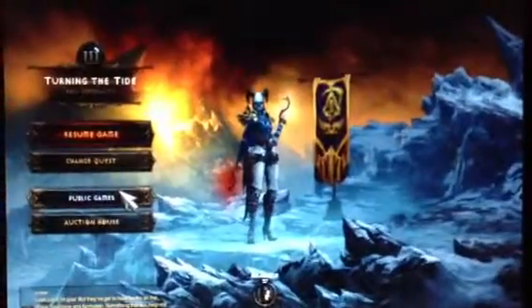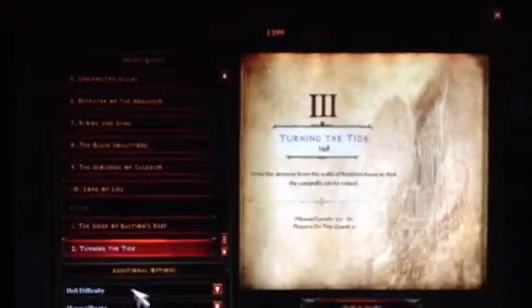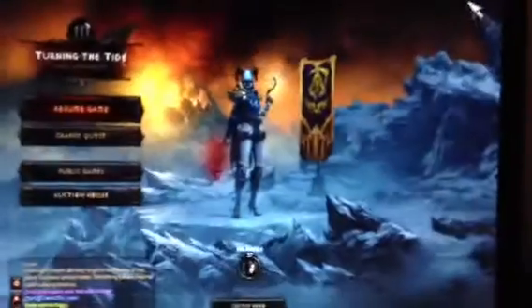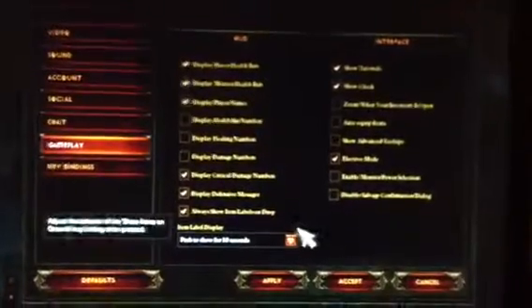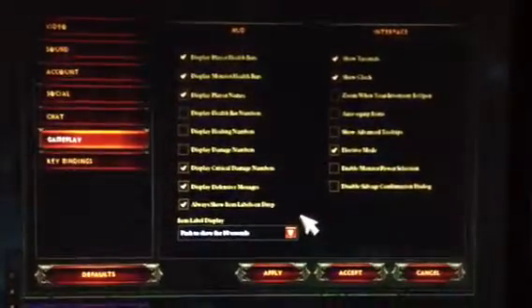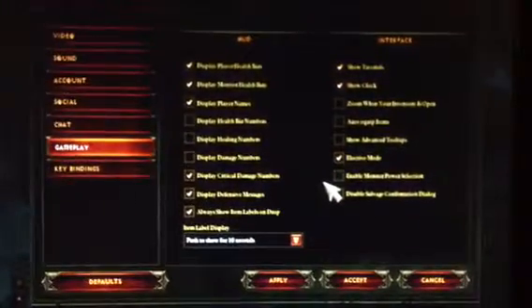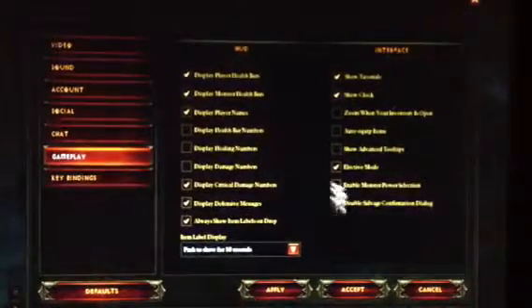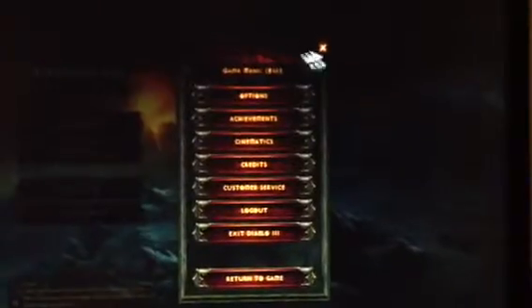So when people ask how do you get the difficulty to go higher, there will be additional options — you have to configure this in the settings. Simply go to the game menu, or press Escape, and go to Options. This was added in patch 2.0 or 1.17 or something like that, but it's out now. So if you have the beta you can still play. It's the second from the bottom on the interface, and it says 'Enable Monster Power Selection' — click Apply and then Accept.